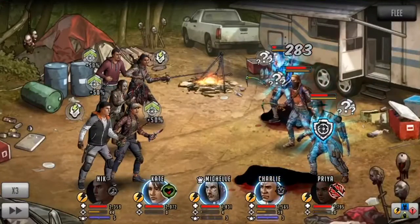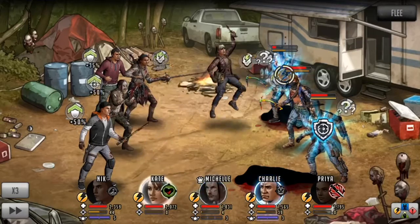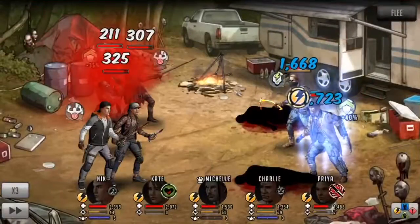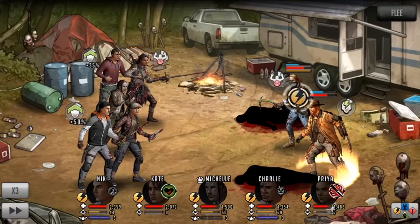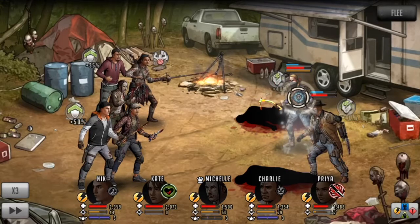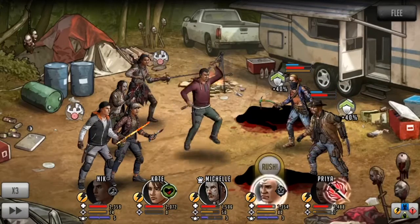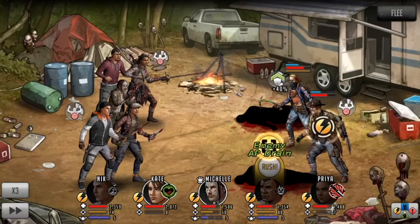I still opt to use Priya's confuse in order to confuse them for at least one additional turn once the focus wears off. I kill Nick first and then target Andrea. In this case, I want Rick to rush, because if I happen to AP drain him, he might use his active skill and revive one of the two Zacharys. Two of my toons have been taunted by Rick, forcing them to attack him. This turn, I choose to target Rick with Charlie in order to taunt him and prevent the active skill from occurring.